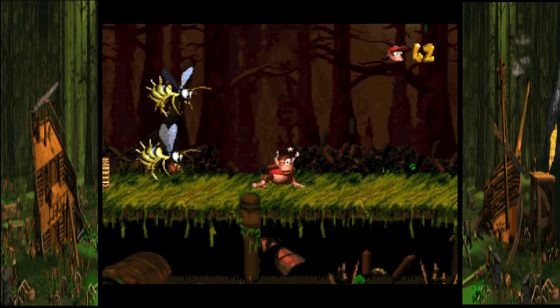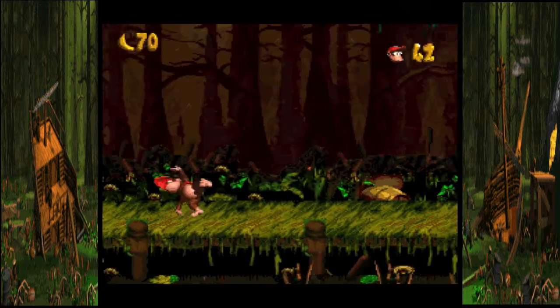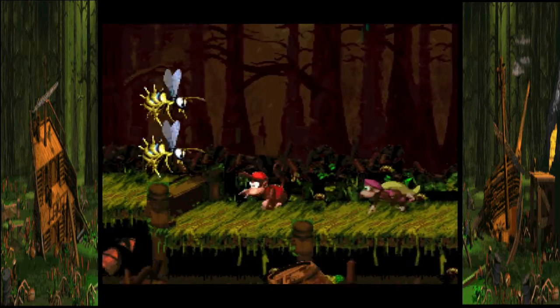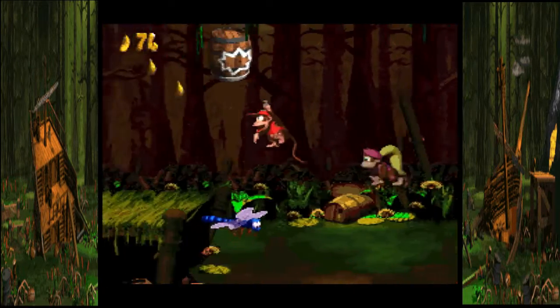I'm just going to kill myself — I was stuck in the middle and didn't want to go back. But don't worry: if I don't have Dixie right now that doesn't matter because there's a barrel right there to get her, so it's without consequence if you do die. The reason why you want to go over here is because there's a secret.